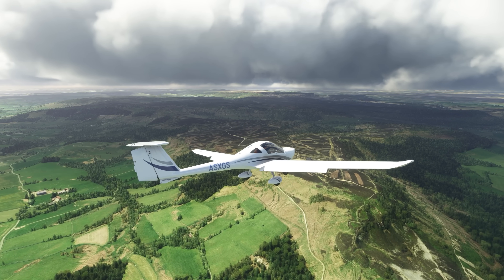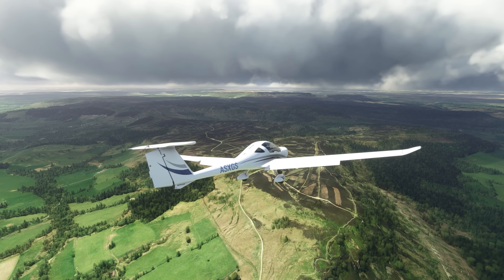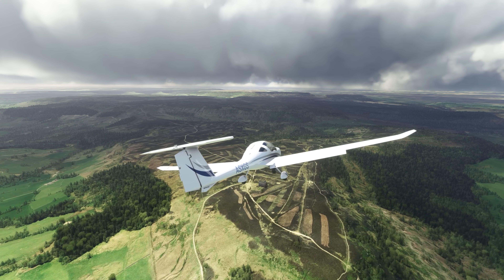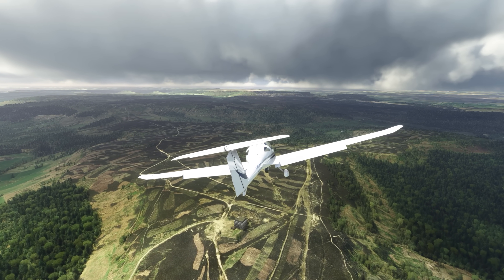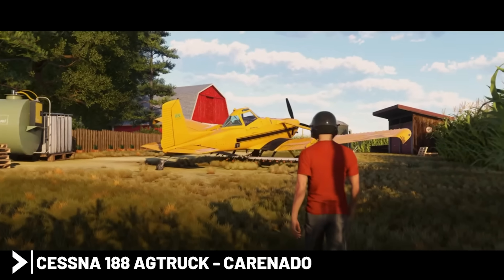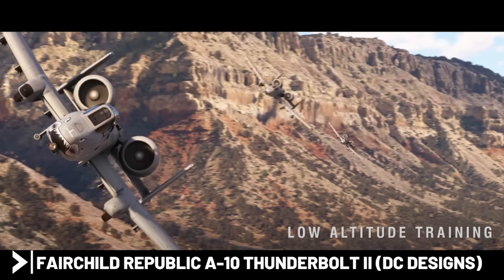Last but not least for Flight Sim 2024 are the airplanes. Microsoft aren't ready to reveal any new information about what planes are coming yet, but they did confirm a few from the previous trailer along with which developer is making them. There's the CL-415 by Asobo, the H-125 helicopter also by Asobo, the Cessna 188 by Carenado, the Erickson S-64 Air Crane by Blackbird, and the A-10 Thunderbolt by DC Designs.